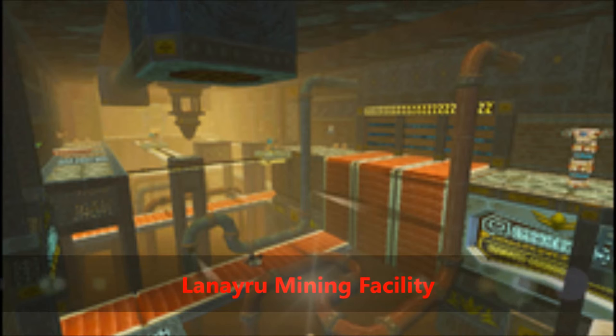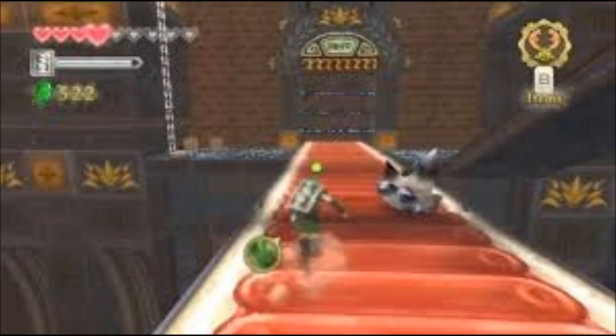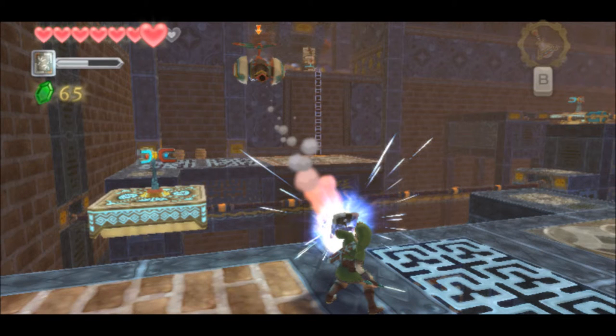At number 4 is the Lanayru Mining Facility. When you first enter this dungeon it's all rusty, old, and dusty. But when you activate the Timeshift Stone, it changes into this futuristic technology factory. Not sure why the past Hyrule has better technology than the present Hyrule — it's kind of weird. I guess that makes it similar to Spira from Final Fantasy X in that regard. Anyway, this dungeon is pretty cool since you have to switch between the past and present versions of it. That's pretty unique.